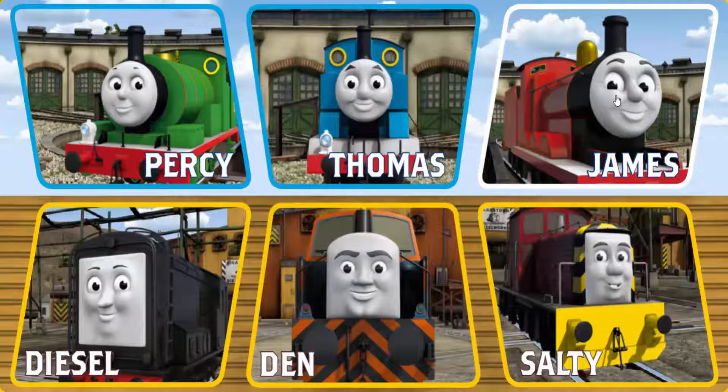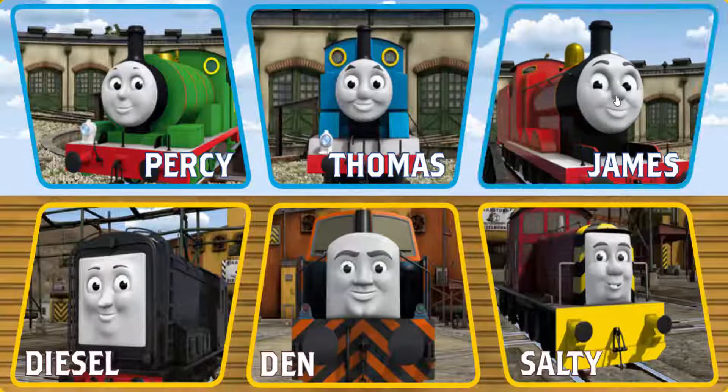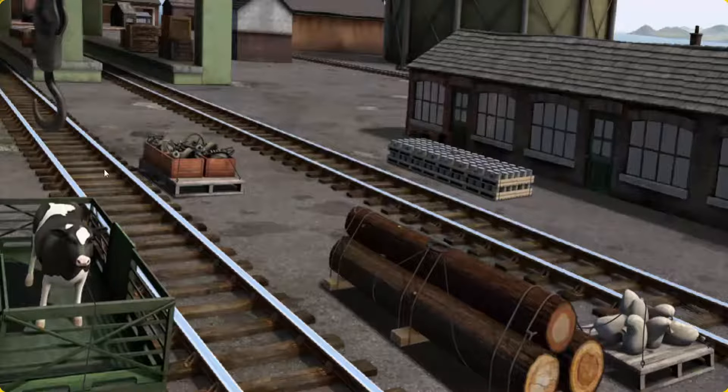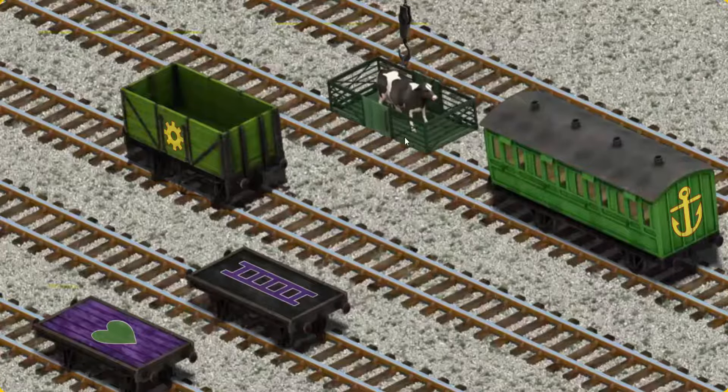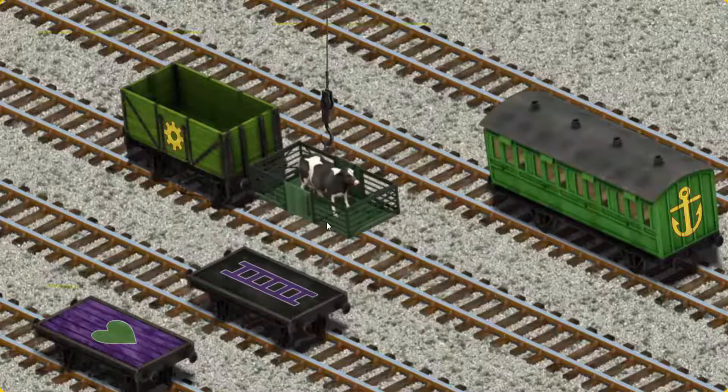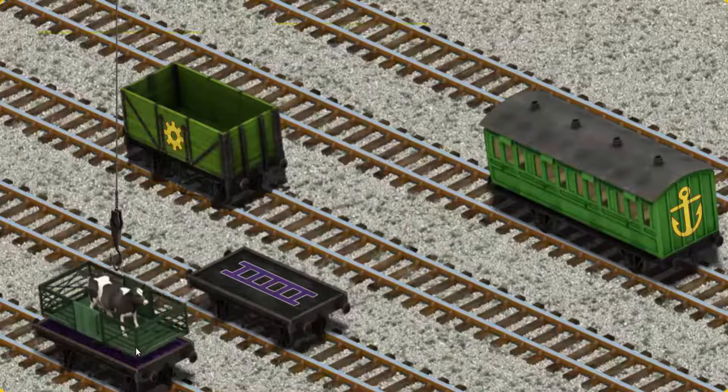It's a busy day at Brendam Docks. Thomas and his friends have many deliveries to make. James must deliver the cow to Farmer McCall's farm. Show Cranky where the cow is. You found it! Let's lift and load. Now the cargo must be loaded. Show Cranky where the purple flatbed with the heart is. That's it!